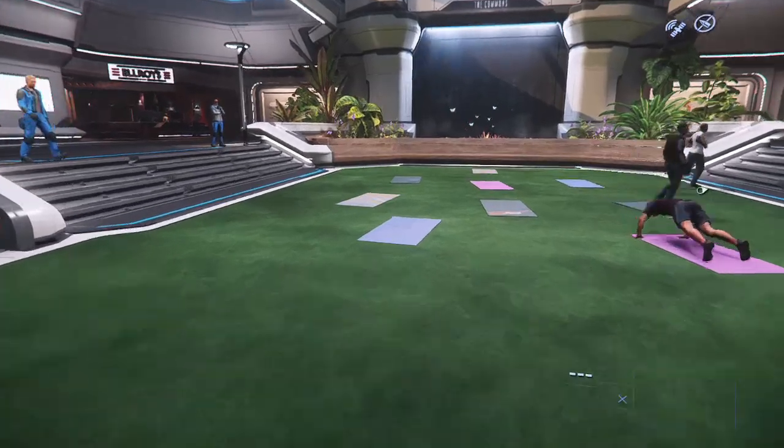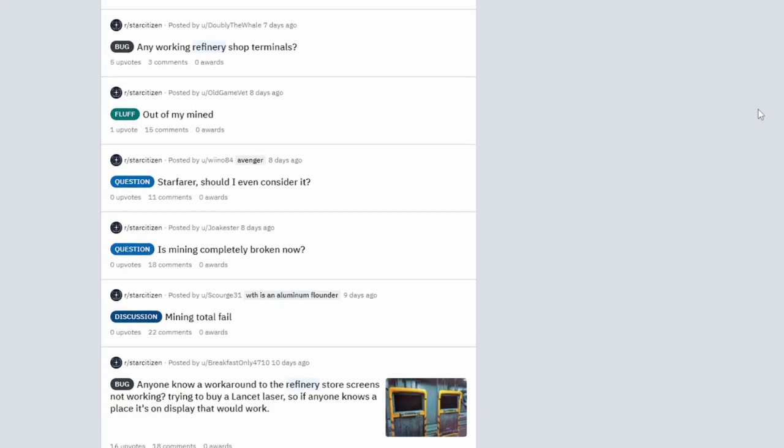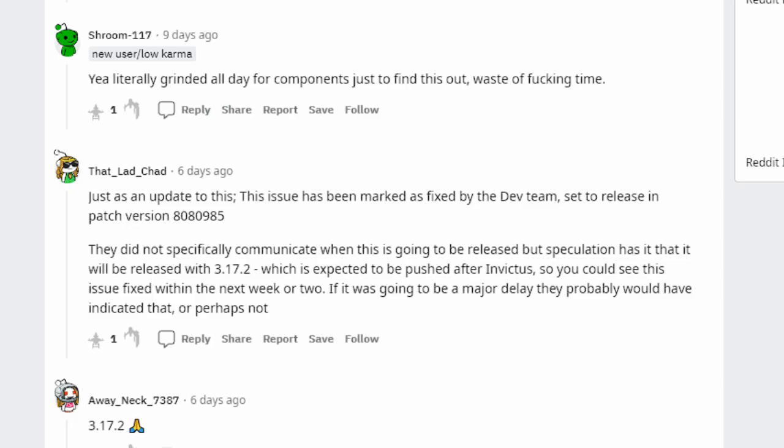I don't want to have to go to New Babbage to buy some of these things. It's been weeks now and it's still not fixed. Apparently they've fixed these bugs for a while, but they're not going to release it until 3.17.2 probably. Which is dumb — I don't know why they can't release it now as a hotfix.